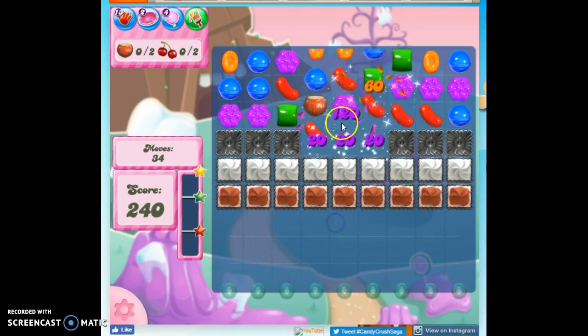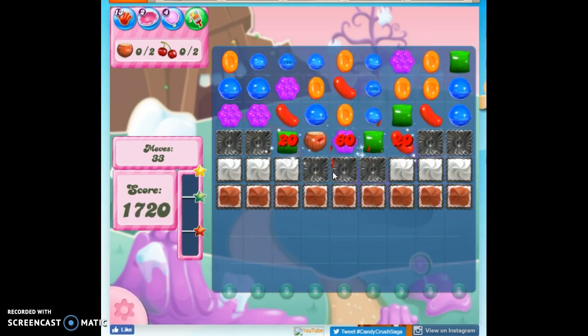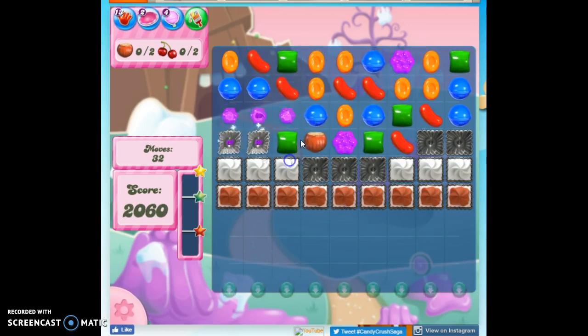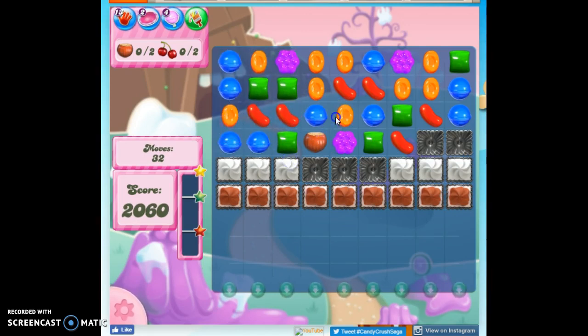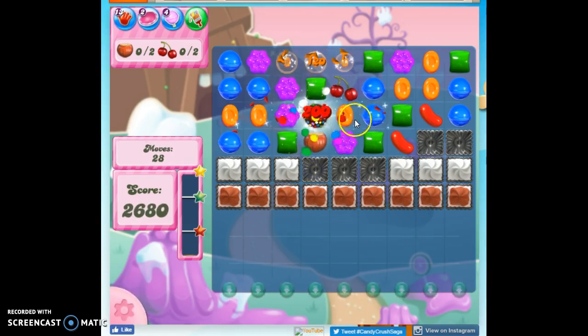I'm going to have to try to clear that out, and I've got a good start at that. These ingredients can get in our way on this board and on most boards. Anytime you've got something that's not a candy on the board — even if it's an ingredient — it makes it more difficult to make matches and specials, because we make matches and specials with the candy, not with ingredients.